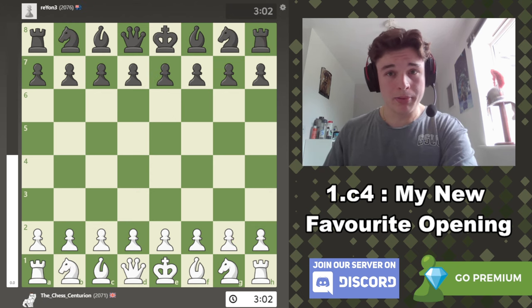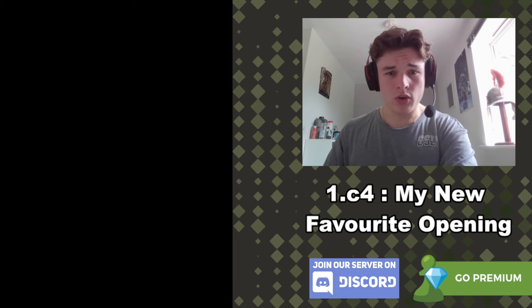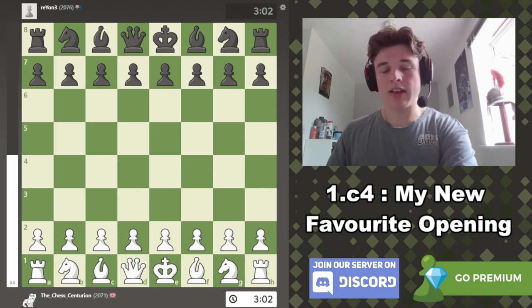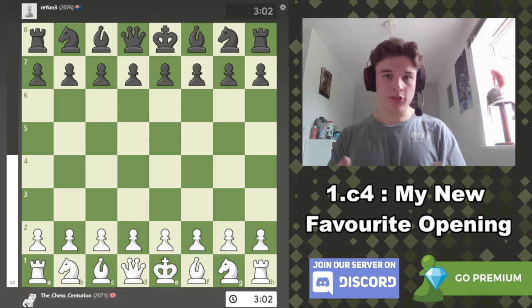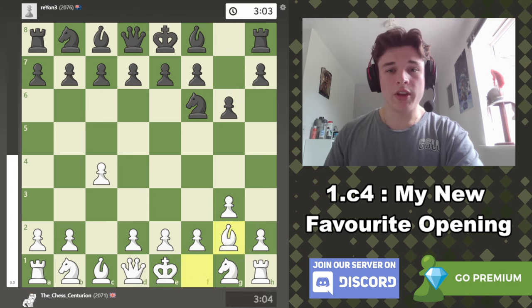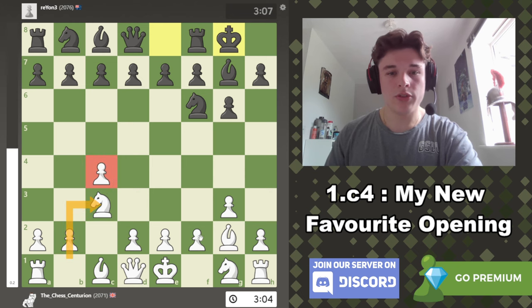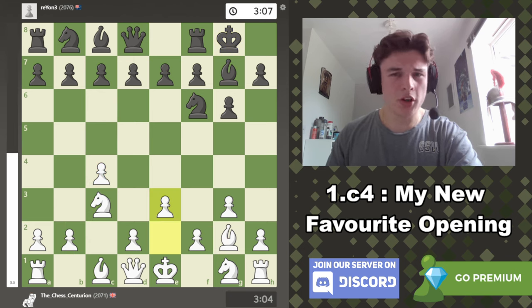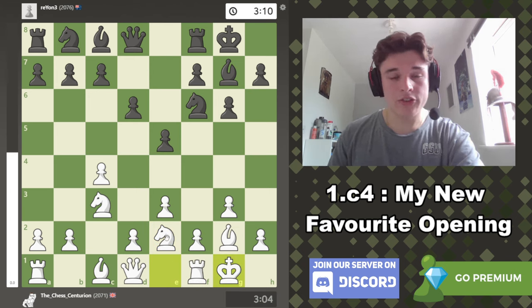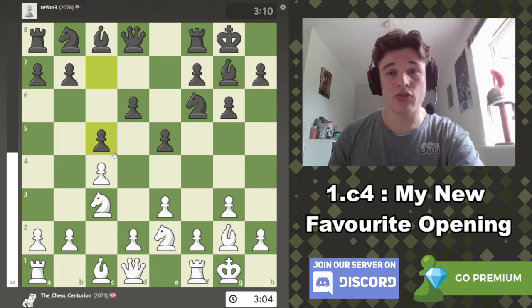This game I literally played this morning and it had like 94% accuracy — it was kind of a short game, but it's kind of showing the advancements I'm making in understanding the English, because I feel like I played this pretty perfectly. We get this whole setup: Knight on c3, pawn on c4, Bishop on g2 to control the d5 square. My opponent goes for a King's Indian setup and I just stick to my setup with e3, Knight to e2. My opponent goes e5 and I castle — I can go d4 but I feel like there's no rush.